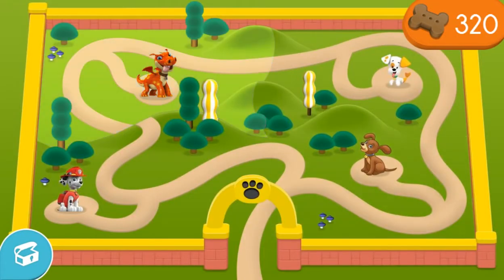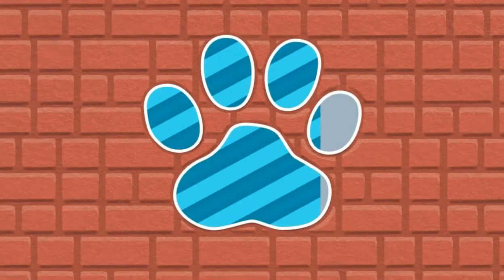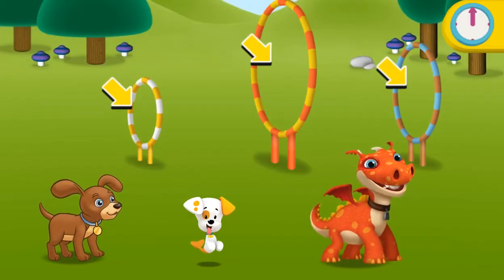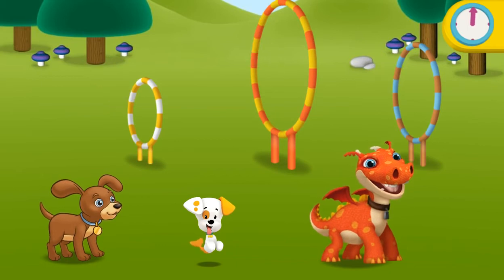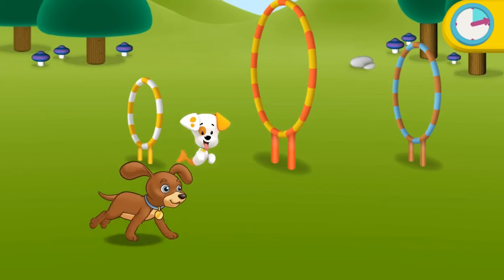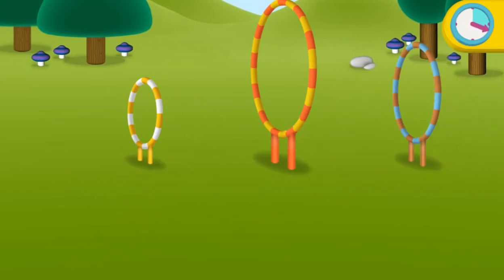Play with Perrito! Click a pup, and then click the hoop that's the right size for that pup to jump through! Go! Awesome!